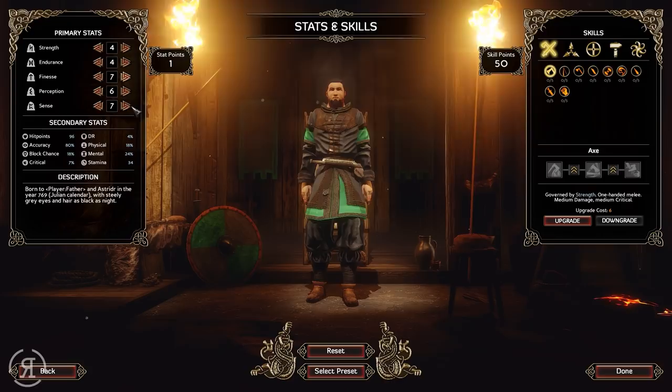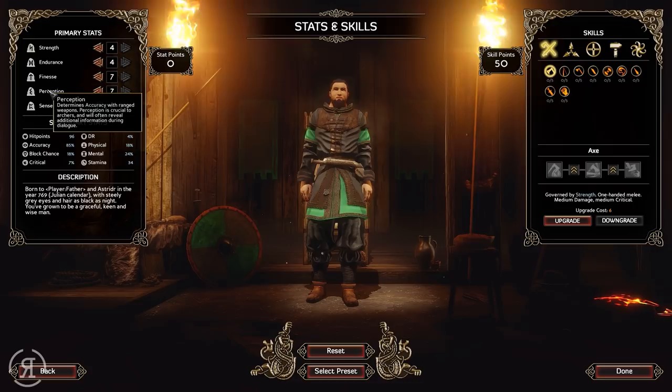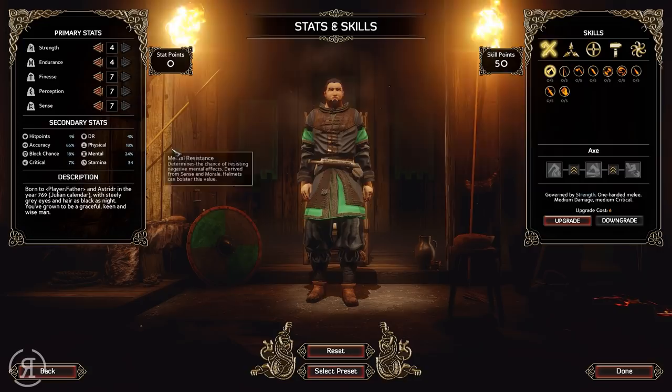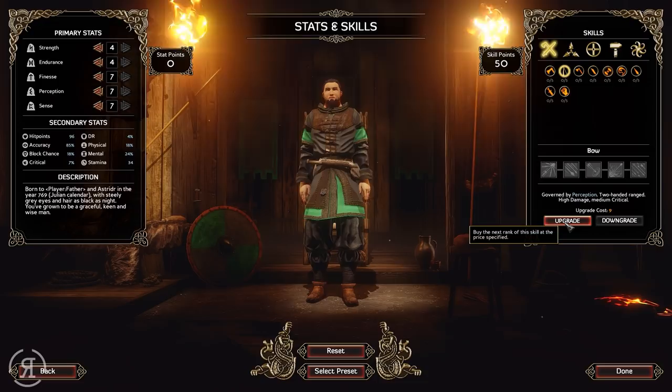I'm going to go for either a person that uses knives and spears, or someone that uses ranged weaponry. I think we're probably going to be using ranged weaponry for the most part, because perception is crucial to archers and will often reveal additional information during dialogue. This is fundamental to witches, skalds, and other support characters and can often be used for persuasion in dialogue - so I very much want to be a persuasive character. I'm going to be speccing into bows. The upgrade cost is nine, governed by perception - two-handed range, high damage, medium critical.